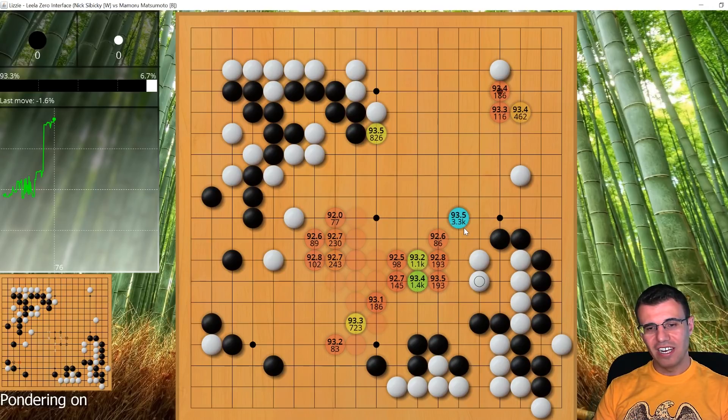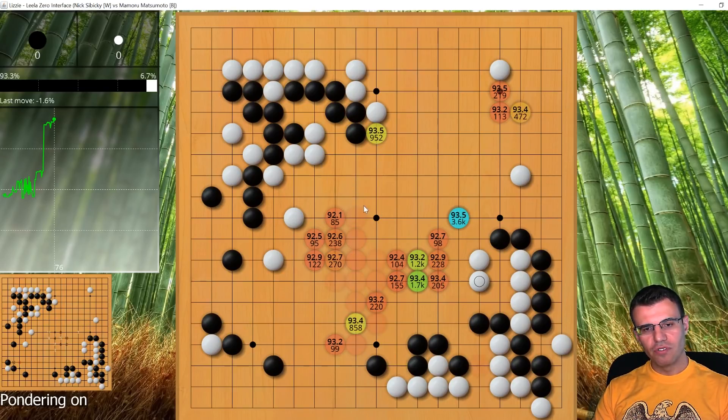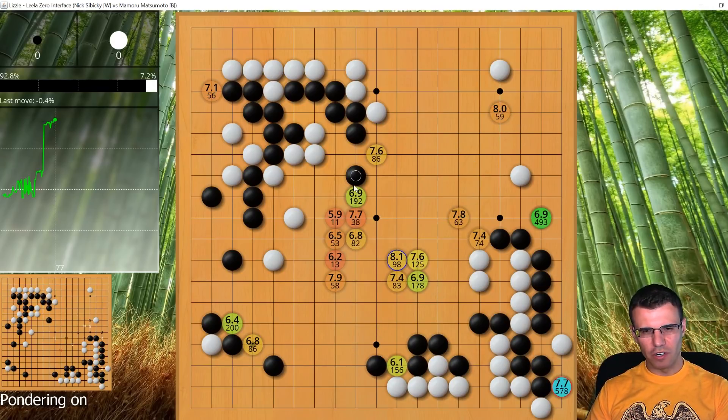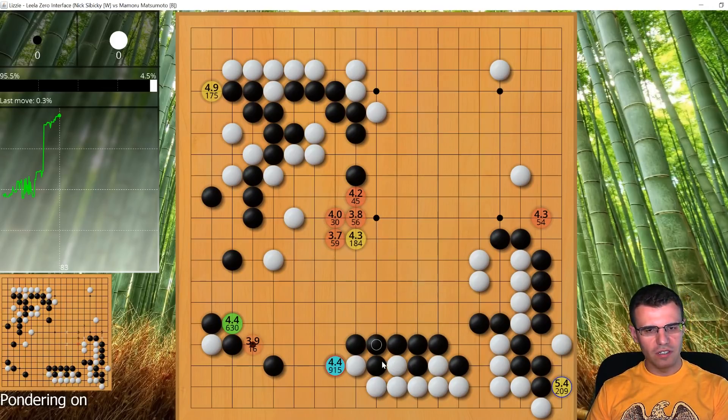The computer has black at a 93.5% win percentage. Black plays this move which is not on the computer's radar — it's considering lots of different ways to disconnect the two weak groups. The winner would be the move that threatens to disconnect and then invade the top, but black plays in a slightly wrong direction. I play a tesuji and — just like in the last game where my opponent played this exact shape tesuji on me at an inappropriate time — I do the same right back. I just basically get a couple of sente moves.